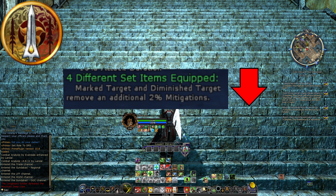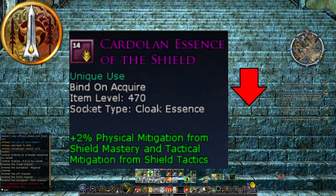When it comes to the yellow set bonus, however — Marked and Diminished Target removes an additional 2% mitigations — this is definitely a nerf for both red and blue Warden, losing some of their group utility potency. The Essence of the Shield is also definitely a nerf: you get a free 2% physical mitigation and 2% tactical mitigation from keeping up your Shield Mastery and Shield Tactics buffs, so losing this is definitely a nerf to the blue Warden.